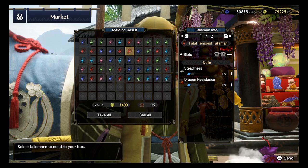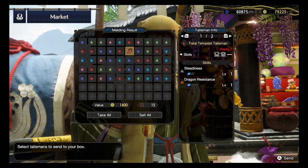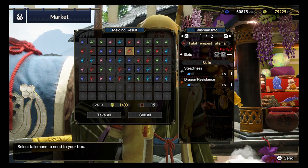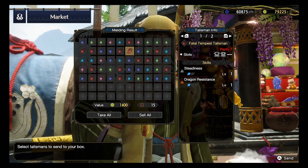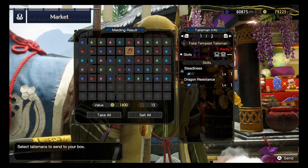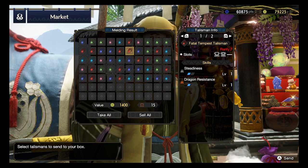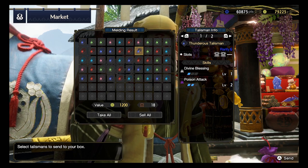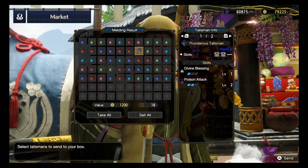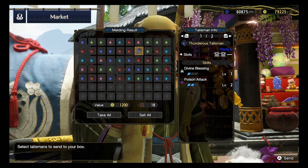Steadiness level 1, Dragon Resistance level 1 on a Rank 7 - come on, we do not want any Elemental Resistance, because Elemental Resistance skills are just rank 1 decorations, so you can fit them into almost any build. Having it on a Talisman is just a waste. And next, Rank 6: Poison Attack 2, Divine Blessing 1 with 2 level 1 slots - not that bad.